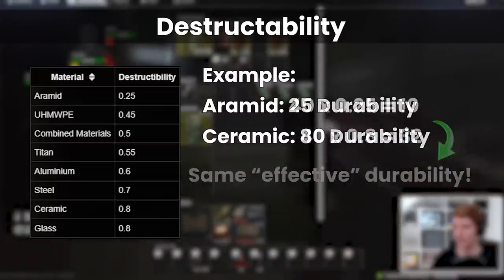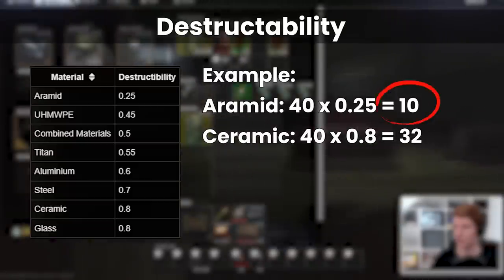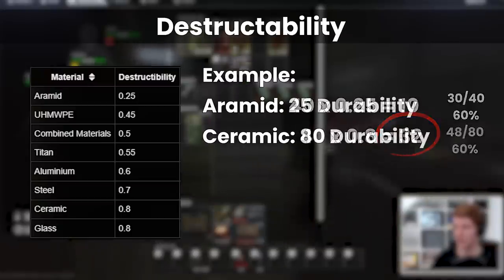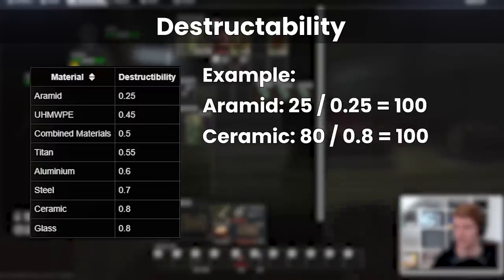If each took 40 raw armour damage from a bullet, the Aramid would take 10 after the destructibility modifier, leaving it at 60% of its original durability, and the Ceramic armour would take 32, also leaving it at 60% of its original. To compare armours properly, the effective durability of both of these would be 100, as they take damage at the same rate in percentage terms, which is what matters in Tarkov.